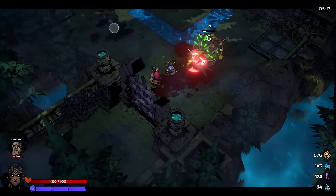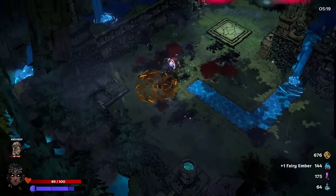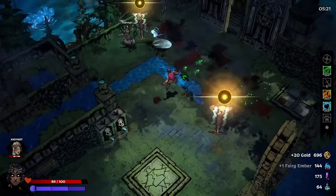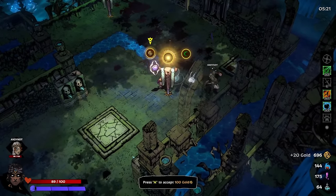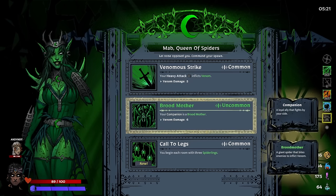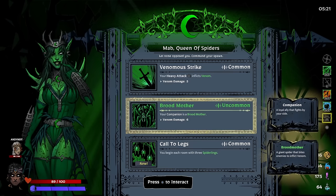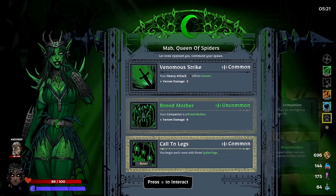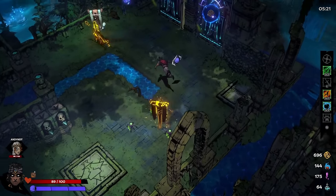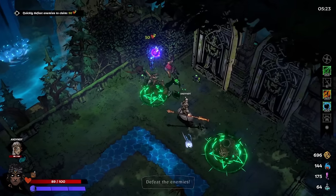Come on, lock on. It does auto-lock onto another enemy, but with enemies coming and going it's kind of iffy. I'm glad we discovered it though because I think I kind of needed it. 100 gold — definitely not. I'm going to take the Queen of Spiders again — heavy attack inflicts venom. Your companion is a brood mother; you begin each room with three spiderlings, a small short-lived spider that bites enemies to inflict venom. The brood mother is an uncommon loyal ally that fights by your side.